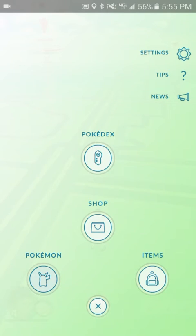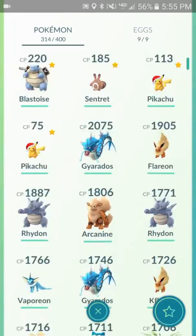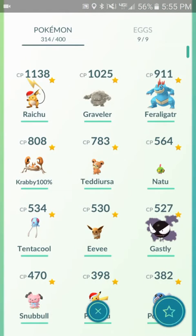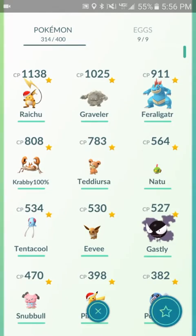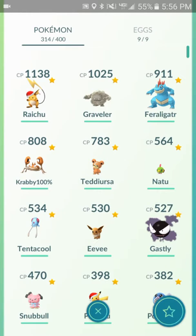They are Pokédex Edition evolutions for me. As I go in here and go on favorites — not all of these are favorited, just the top ones up here. I'm going to be evolving a Graveler to a Golem, Krabby to a Kingler, Teddiursa to Ursaring, Natu, Tentacool to Tentacruel, and Eevee to some evolution. Then a Gastly all the way up to a Gengar, and some other awesome Pokémon that I can evolve. But first, we're going to start it off with this Snubbull here.